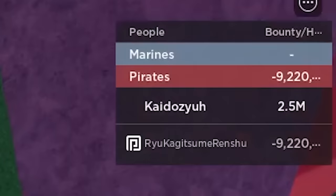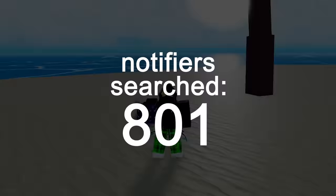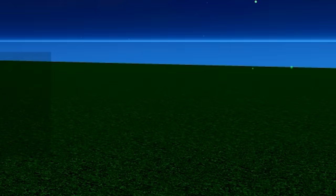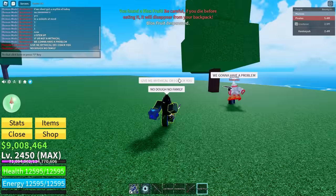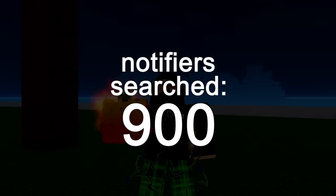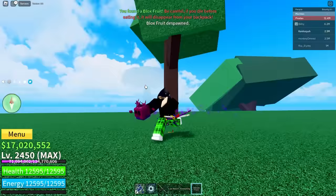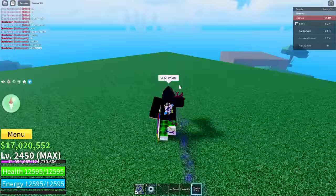I'm searching with Yuzoth, one of the Blox Fruits admins. We have our V5 aura, let's see if admin luck exists. We get a Green egg and Spider. We searched so many fruits I couldn't even store them anymore. We get Portal and Rumble. 900 fruits, now 950. Then a fruit respawns and — Venom! Oh my days, finally!